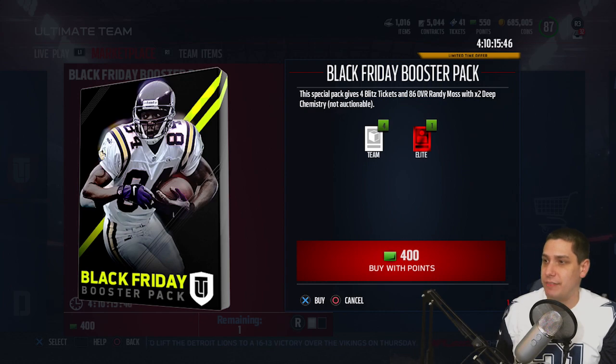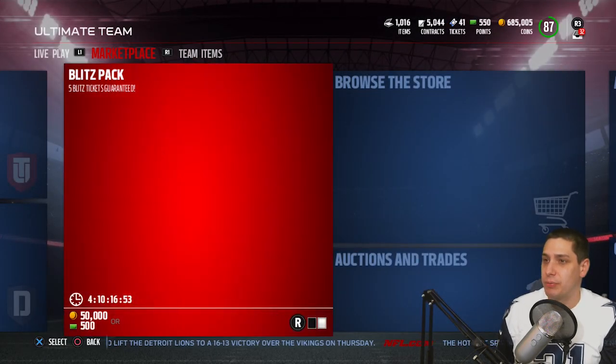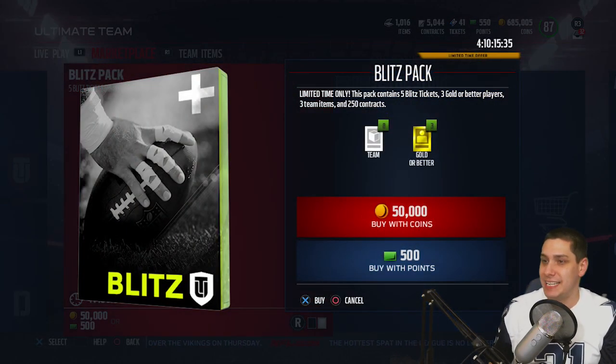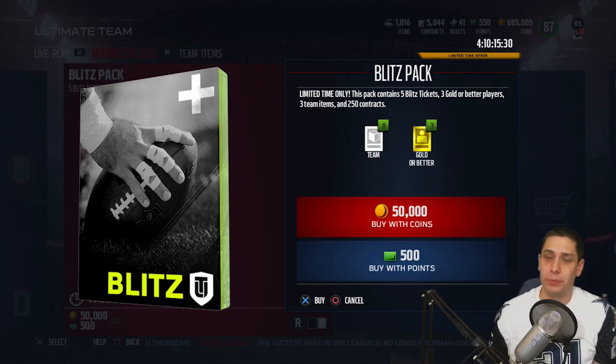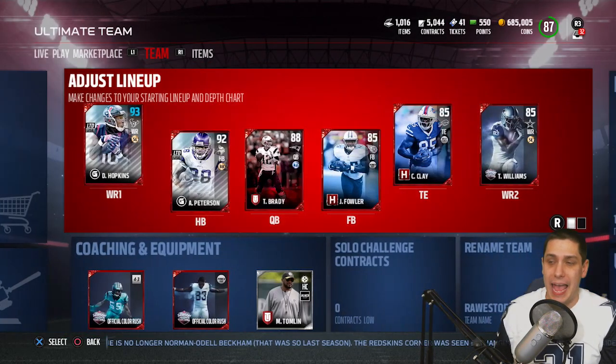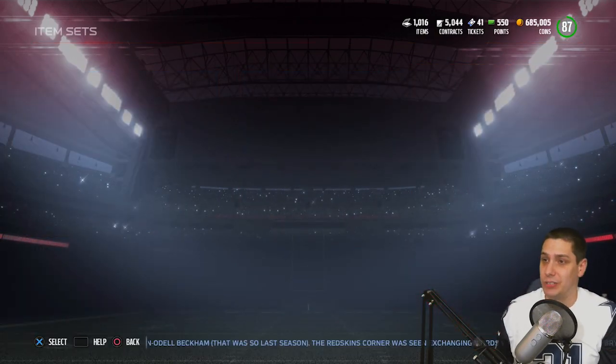My personal opinion is that if you're just looking for Blitz tickets, the way to go is the Blitz packs currently in the game. These guarantee you five Blitz tickets. They also give you three gold or better players — basically the equivalent of three pro packs in terms of gold players — plus three random team items and 250 contracts. The big thing is those five Blitz tickets, which you can use in some good sets in Ultimate Team right now.